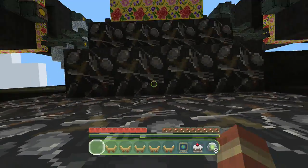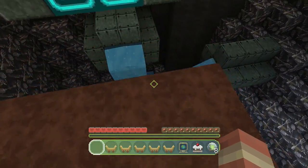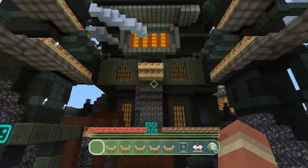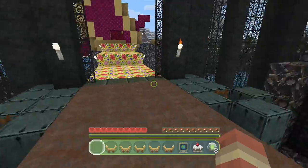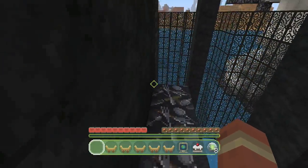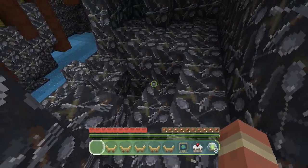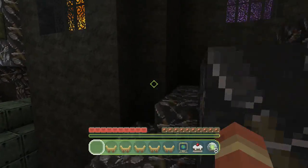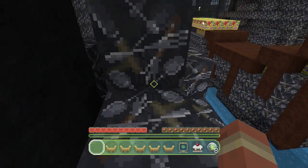I'm guessing we go up here. I'm not 100% sure where to go. We have to make our way up to the top. Let's try over here — I don't think this is the way I'm meant to go, but we're going to work with it. Oh, this is all fenced off, so we're going to try a different route.